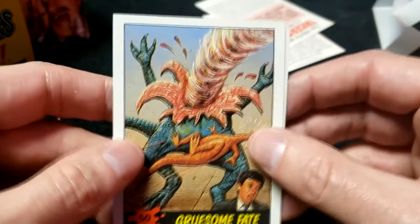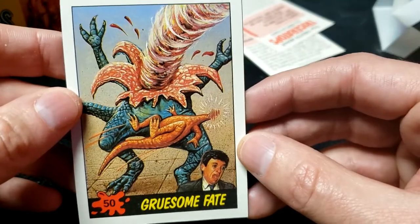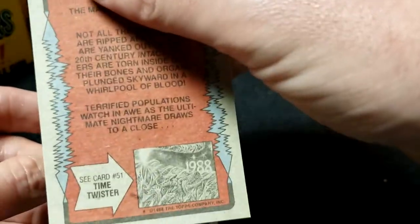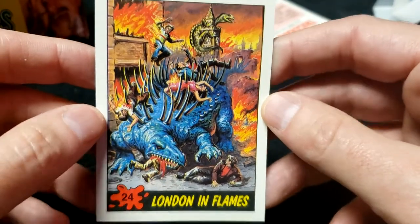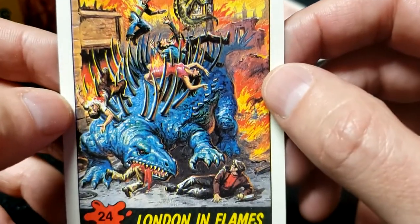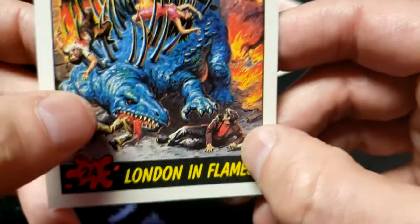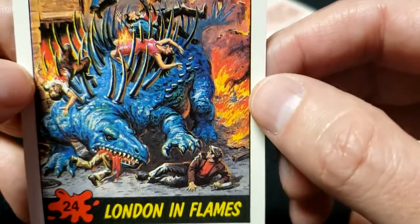Still no duplicates yet — that's good. Gruesome Fate, number 50 — that one's head has vanished. London in Flames, number 24: how did they get up there? They're jumping out of the burning building and landing on the spikes. This guy could just as easily get up and run away as the dinosaur is consuming a different person.